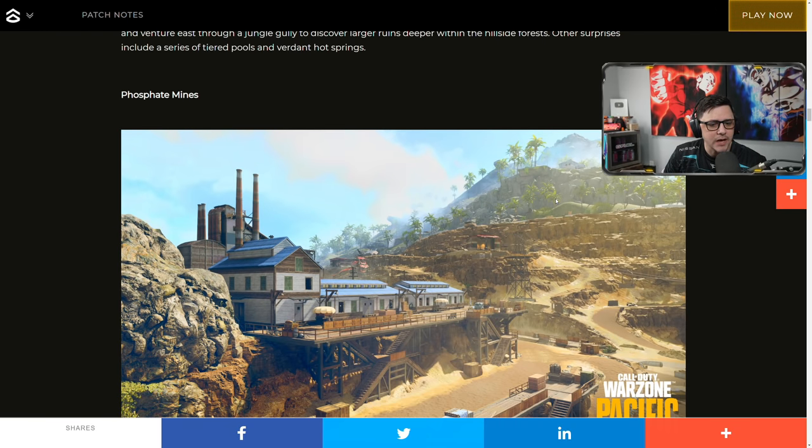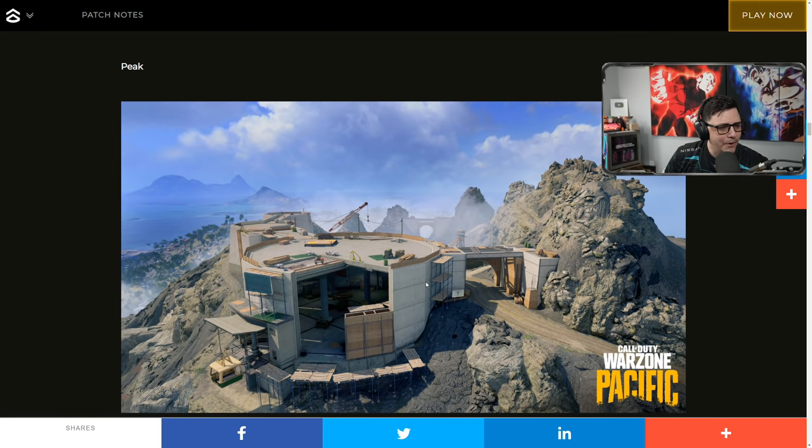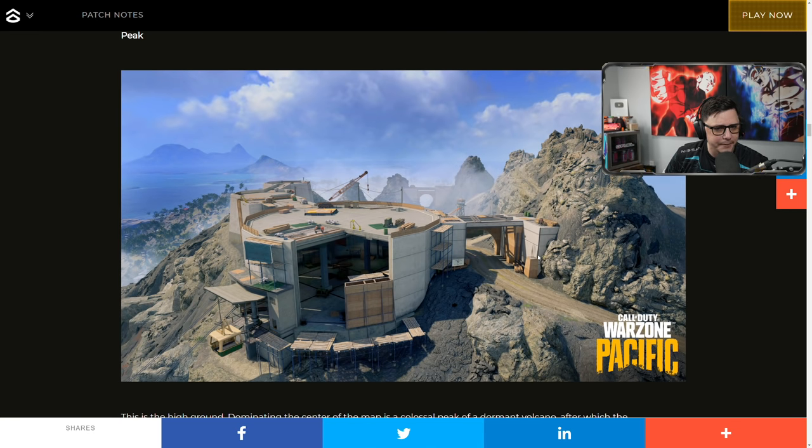Phosphate Mines — this actually has a ton of elevation because it's dug out, and you can see how low this area goes, then it goes all the way up to this building with a railing for mounting. We also have Peak, which kind of looks like a building from Summit. Hopefully you'll be able to climb these rocks like they alluded to in the trailer. This also looks a little bit like a Modern Warfare 2 or Modern Warfare 3 map.